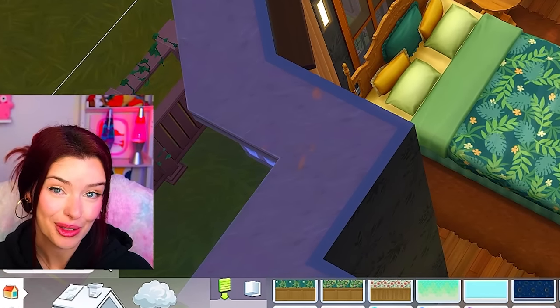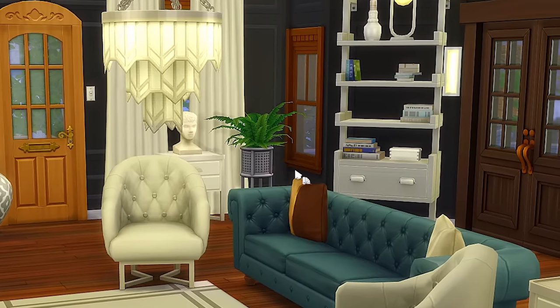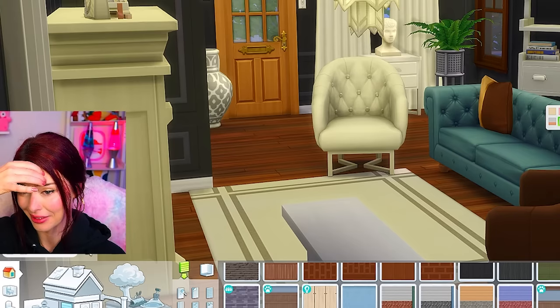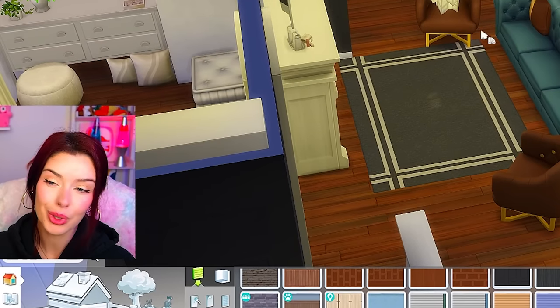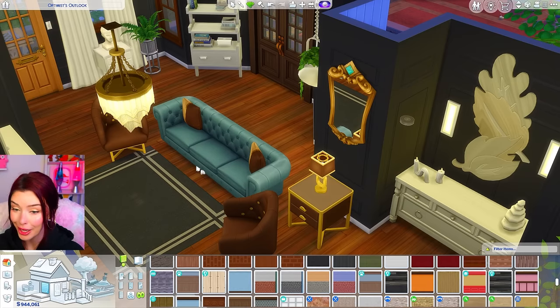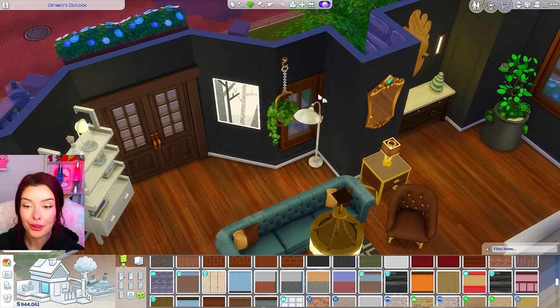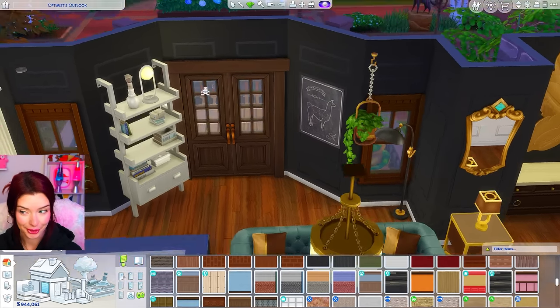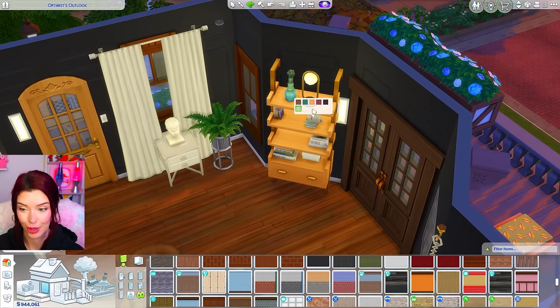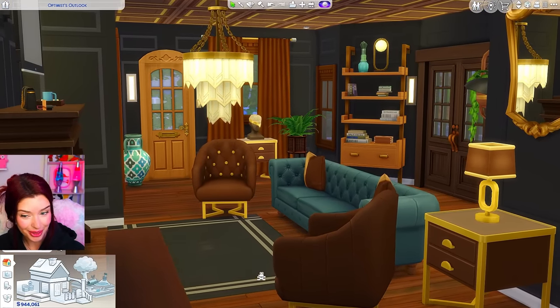Let's go see how the upstairs turns out. Starting with the couch — and now that I saw that bed downstairs, I want to bring the same color scheme up here. We're going with brown Modern Luxe chairs and the blue Cottage Living couch. Changing the mirror, wall art, plant, lamp. We're going to have a llama picture, and for the bookshelf we'll match everything else going on. We cannot forget the ceiling paint — I think we should do brown up top.